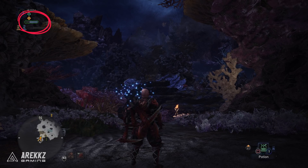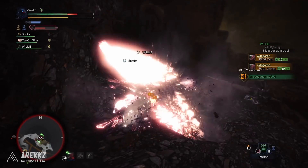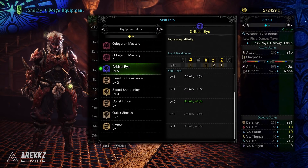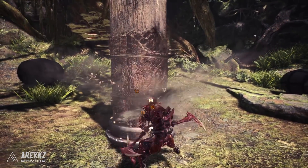Protective Polish lasts for a whopping one minute, which makes it exceptionally good when paired with weapons that have small amounts of blue or white sharpness — normally that would decrease quickly, but this lets you take much more advantage of it. On top of that, you have Critical Eye level 5, which increases your affinity by 20%. For those new to the series, affinity is like crit chance — a chance on a hit to do more or less damage, and you can get both positive and negative affinity.